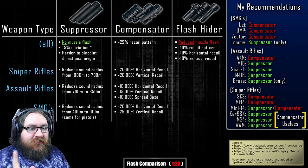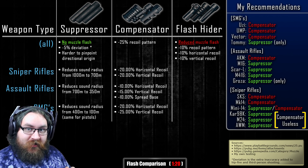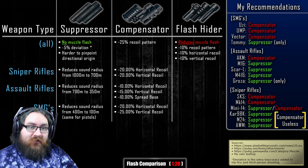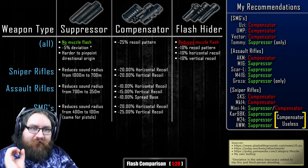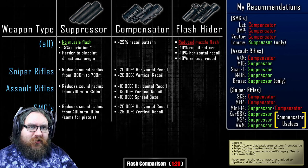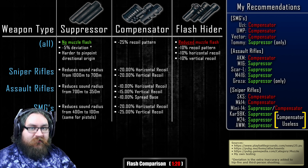For sniper rifles, the attenuation — the distance where you will hear the gunshot — is reduced from 1000 meters to 700 meters when you use a suppressor. For assault rifles, the suppressor reduces the sound radius from 700 meters all the way to 350 meters, which is fantastic. SMGs are even better: their sound radius reduces from 400 meters all the way to 100 meters, making them fantastic at all stages of the game, especially the final circles. Pistols, by the way, have the same sound distance as SMGs.